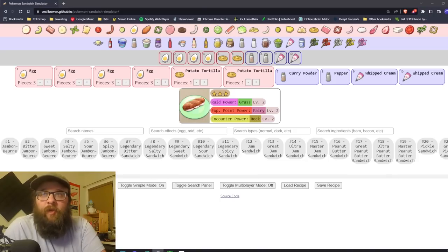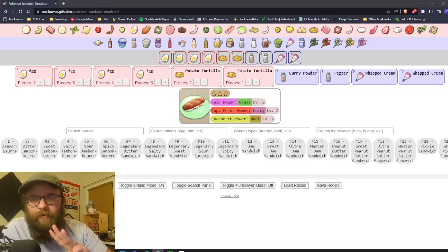What I have on my screen is Cecil Bowen's wonderful sandwich simulator. A lot of people in the sandwich video asked if someone would make a simulator so people can just plug in ingredients without having to test them in game — and we finally have it. It's not 100% perfect, but using this I was able to come up with a recipe for every single type that gives you Raid Power level 2 without having to use a Herba Mystica. Raid Power level 2 gives you two extra drops from raids. Two extra rewards for no Herba Mystica is definitely the sweet spot, and the buff lasts 30 minutes.